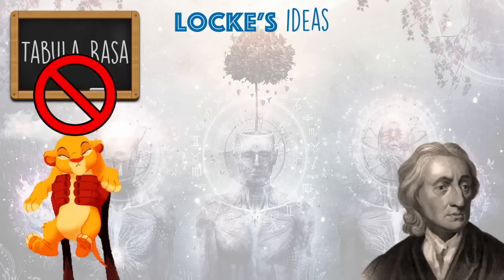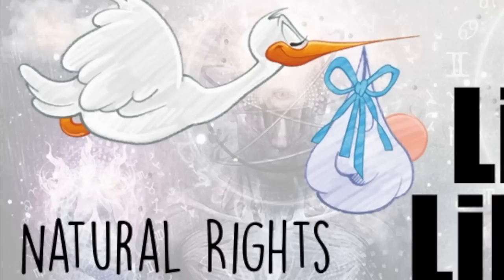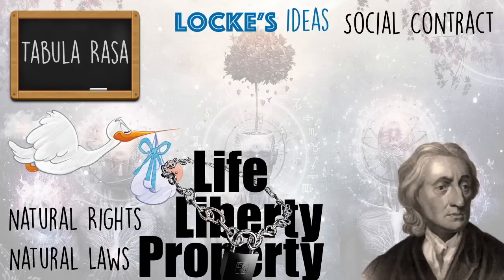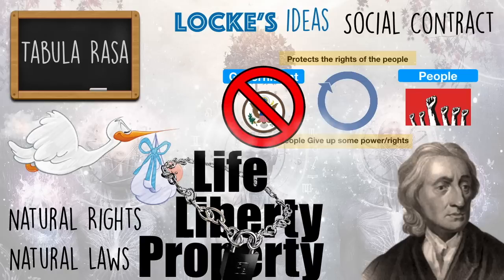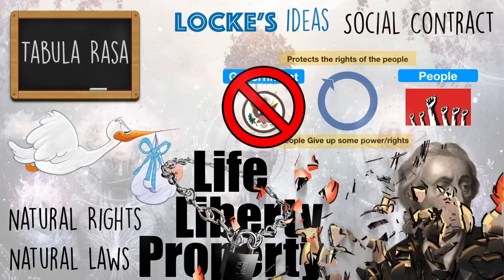Our boys Locke and Montesquieu used their mind powers and shared their ideas with the world. Locke argued that everyone is born a blank slate — he called this idea tabula rasa. This essentially disproved the divine right of kings theory, since a king can't be any different than you or I. He also came up with the idea of natural rights — everybody's born with life, liberty, and property, and nobody can take that away from you. He also argued that natural laws needed to protect natural rights. Additionally, Locke came up with the idea of the social contract — the people give up some of their rights, like the right to steal or kill, to the government, and in return the government protects the rights of the people. If the government is not doing its job, Locke argued it's the people's right to rebel, overthrow their government, and create a new one.